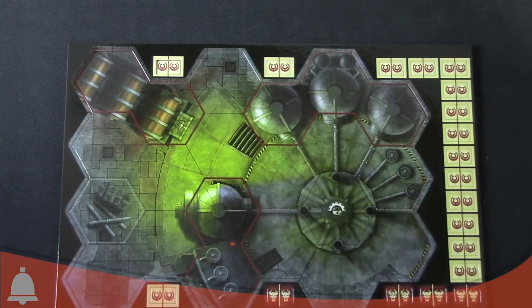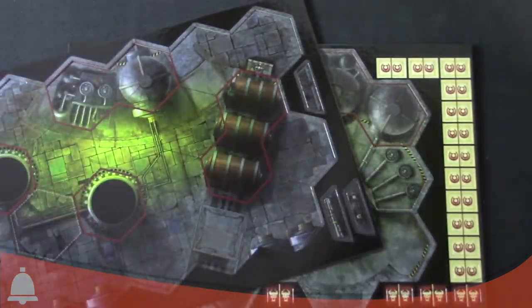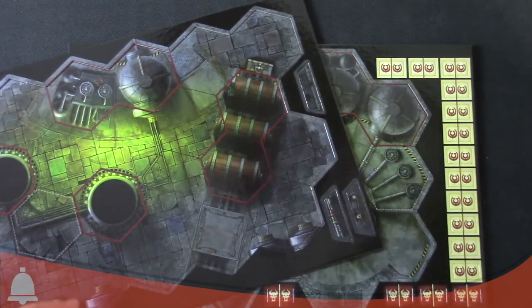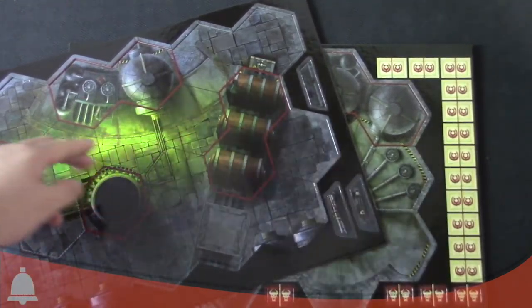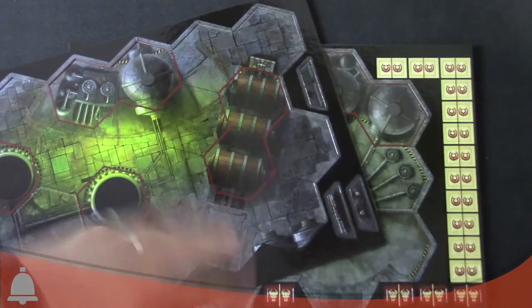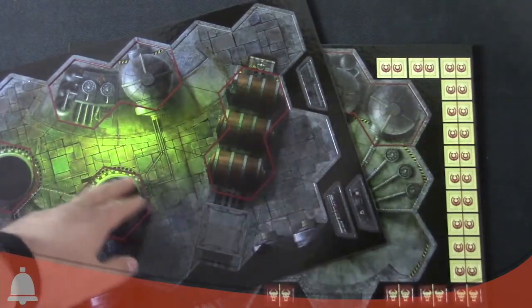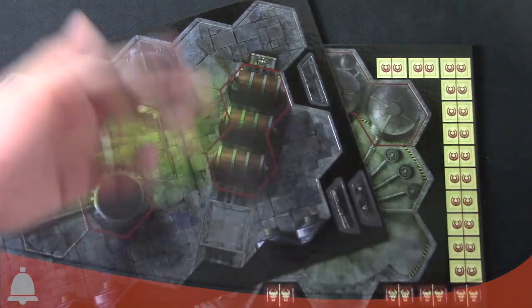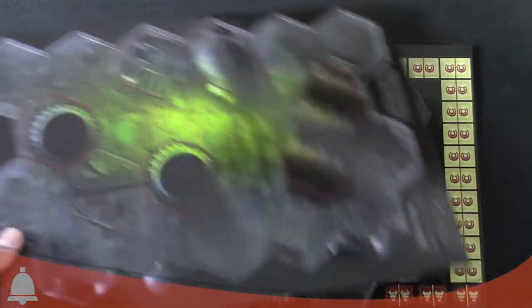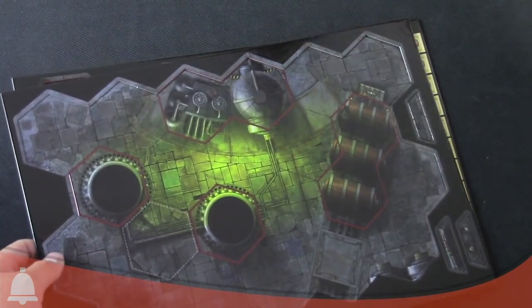The barricades are a little weird. The rule was written - maybe I just need more caffeine when I read it - but basically these are the barricades right here. If you're in the hex with a barricade and somebody's shooting at you, if the line of sight crosses through the barricade, then you get the benefit, which is like two extra defense dice. I don't think it works if you shoot out from a barricade at someone who's not in the same square as the barricade - they don't get the benefit. I think that's how the rule is written. I had to read it a couple of times just because it was worded kind of funny, but I think that's how that works.